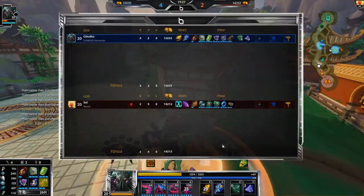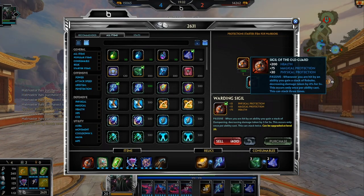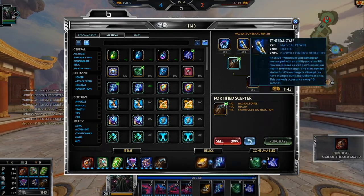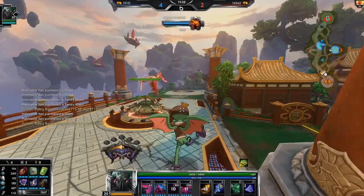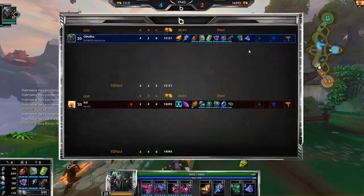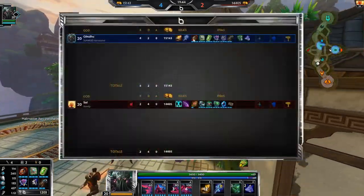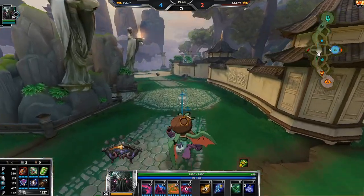She went for red buff, which means I can recall. We now get E-Staff. We're also going to upgrade Warding Sigil to Sigil of the Old Guard, which gives us 75 magical protection but also gives us some physical protection for that Mannequins. I can't afford E-Staff because of that, but that's all right. Now when we ult, we are like insanely tanky — we have so much mitigation.